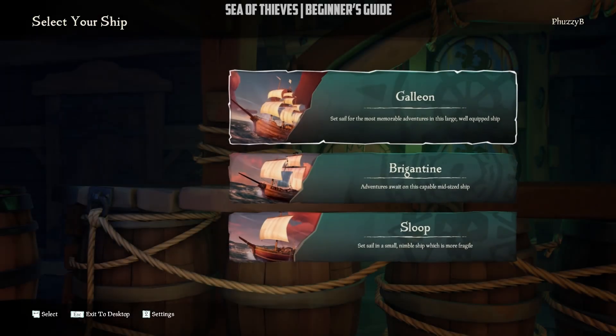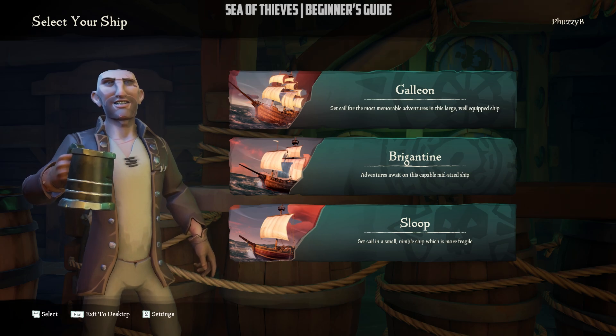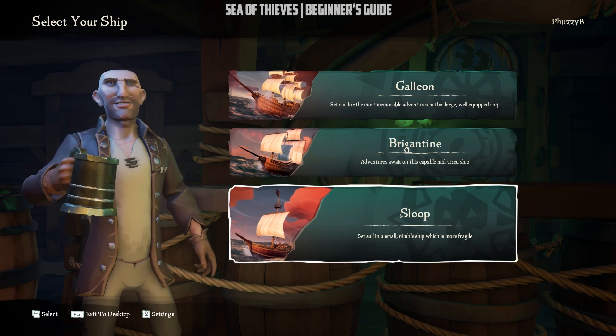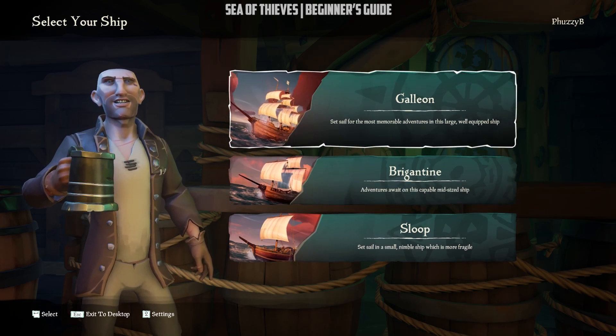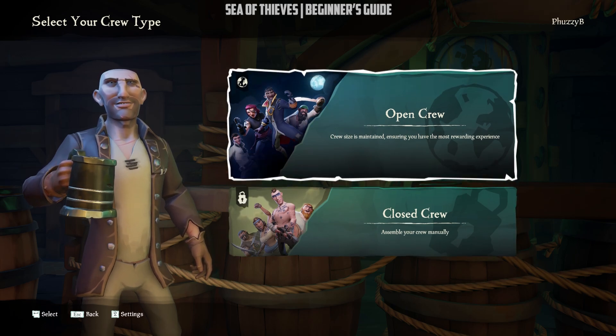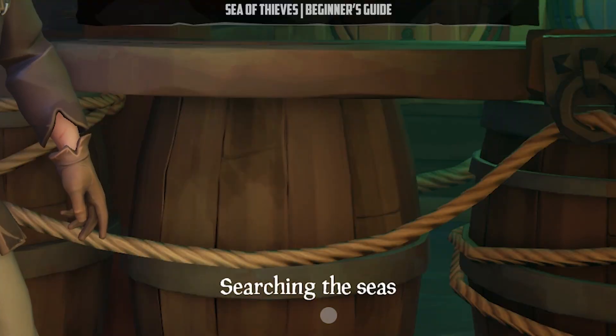If you already started a new character that you do not like and your levels are still below 10, I would suggest you delete your pirate and start a new one before it is too late. As soon as you pick your pirate, you will be directed to the ship selection menu. Currently, there are three ship types: Sloop, which is up to two players; Brigantine, which is up to three players; and the Galleon, which is up to four players. I recommend you choose the Sloop and also choose Close Crew, which means your game is private and no one can join except people on your friends list if you agree to do so.